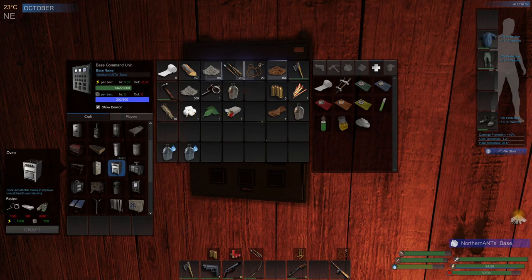I need the oven so I could cook better food. Where is it? Yeah, so I need six metal ingots and 30 electrical components. That's pretty expensive.